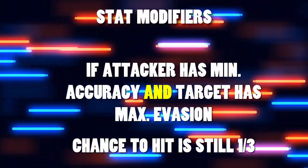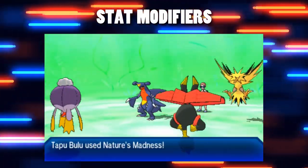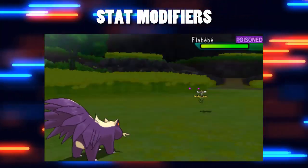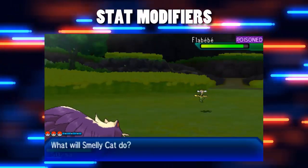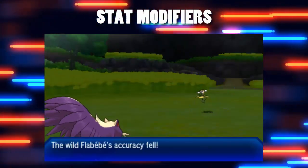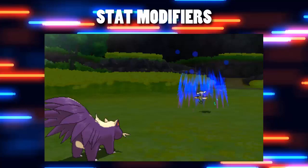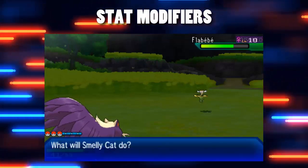Accuracy and evasion work on a level system where as soon as you're six levels apart in accuracy and evasion, that is the minimum you can hit the opponent. So plus three evasion and minus three accuracy means you'll be hitting one in three times, and you won't get any less accurate than that with stat modifiers. Evasion is banned in a lot of formats and accuracy is mitigated easily by switching, but it's an interesting thing to note.